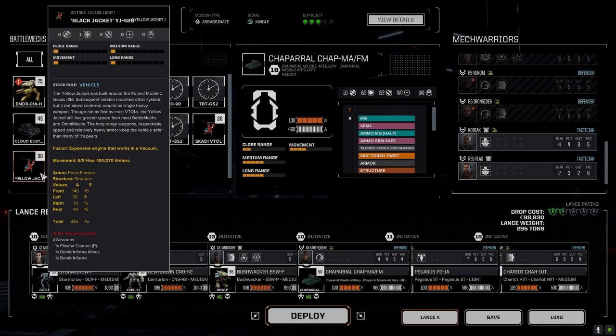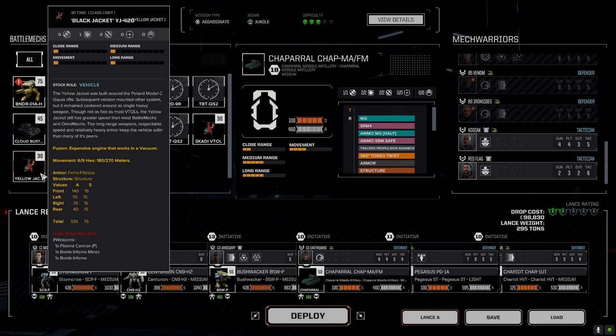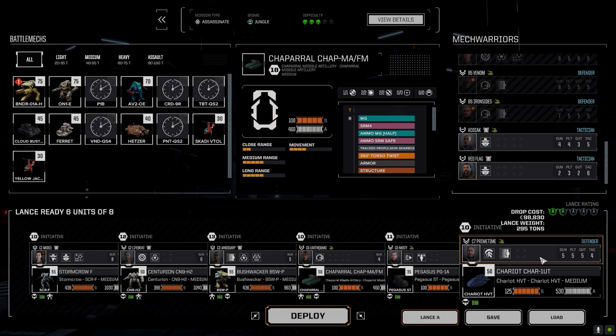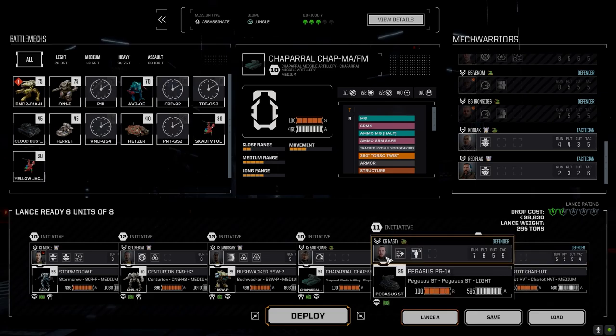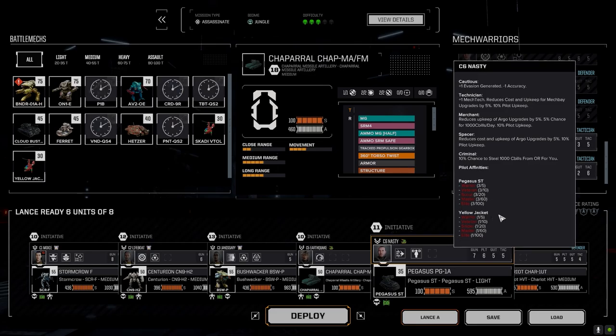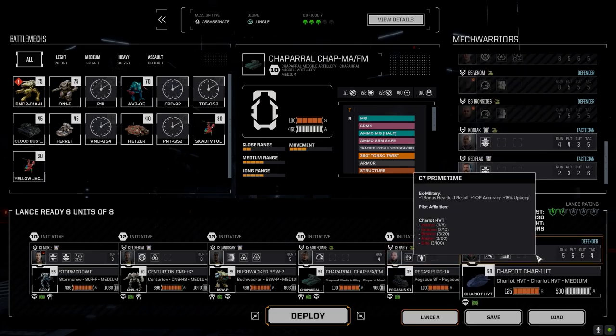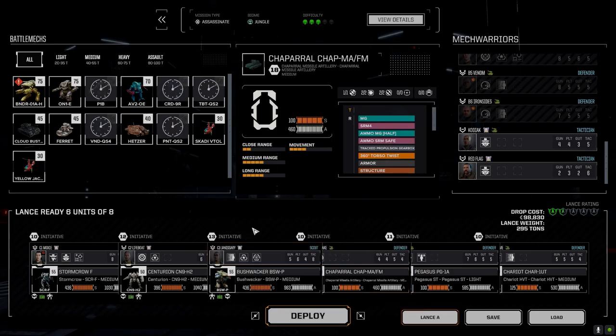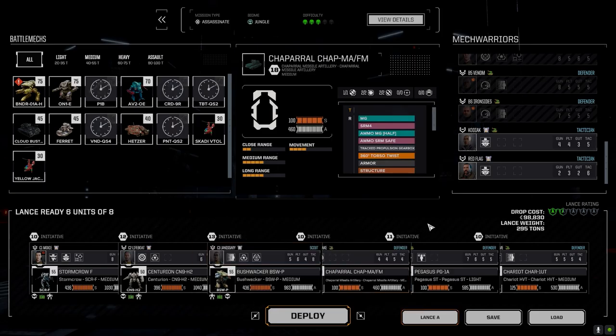The other option is to bring the Yellow Jacket with the AOE and use it from range, but it's either that or the Chaparral. Let's go with the Yellow Jacket, you've been in the Chariot. Pegasus, Yellow Jacket, Chariot — so you stay in the Chariot. Let's go with the Arrow Four; we haven't done that in a while. At least we get a bit of arty and indirect fire.